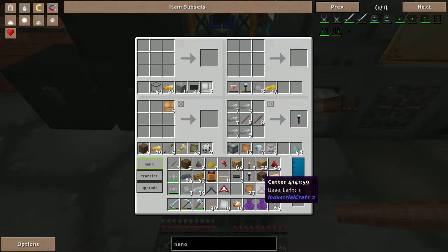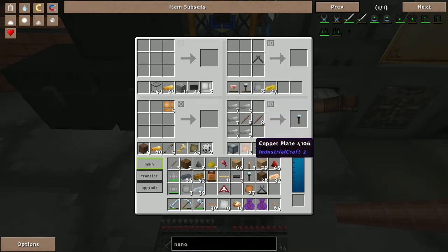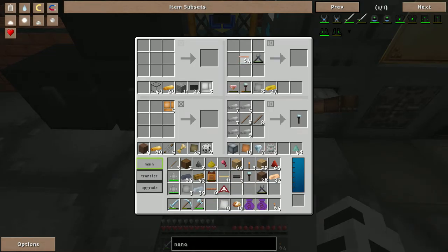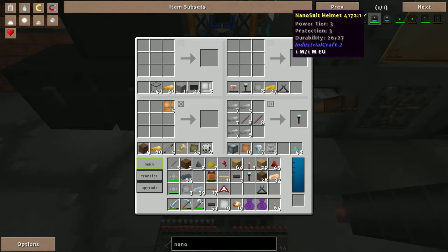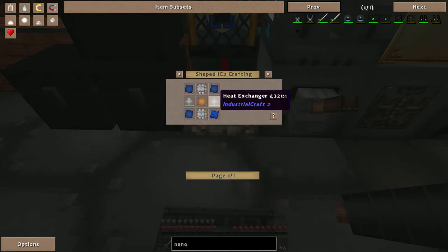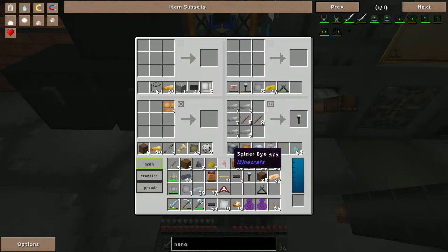New cutters made. Now for more copper cabling. I'll split it up — a stack and some change. I know with IC2 I'm going to be needing a whole bunch of this copper cabling. Back to what we were doing — trying to do this as fast as I can because the wifey's supposed to be coming home soon.